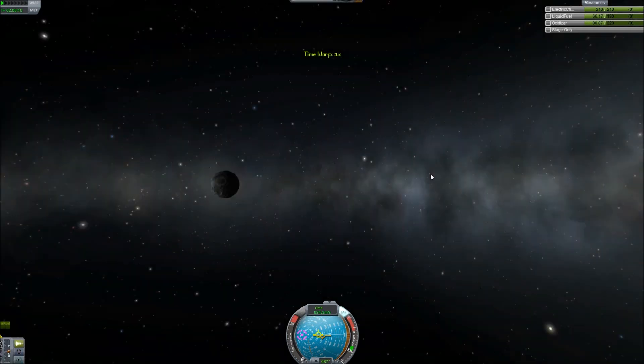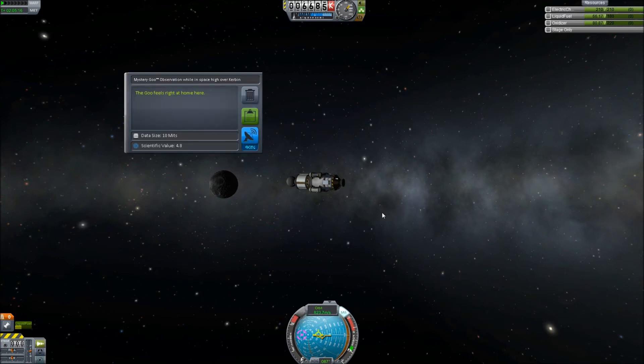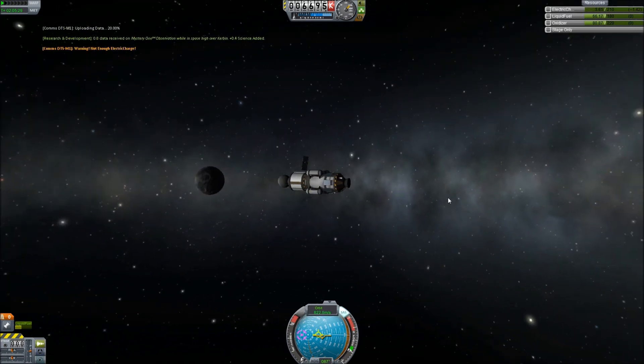Let's see what this gives us now. Looking at the craft — if we look in the mystery goo container now, is it still high over Kerbin? It is. Give me all the science you can give me. I don't care what it's worth — just give it. Ha ha ha. And we're out of electric charge again, so let's speed up some time to get that electric charge going.